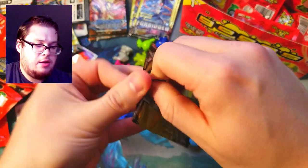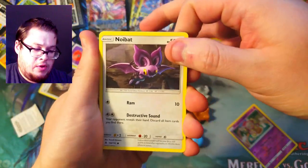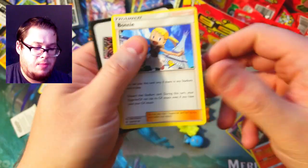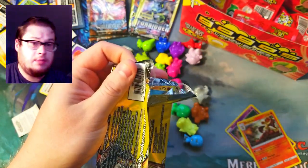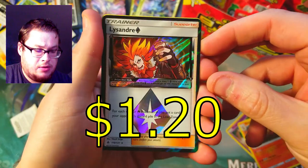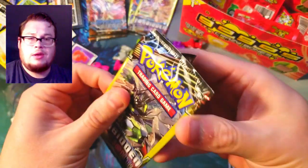We'll crack another one of these and chuck all this off to the side. A Noibat, a Delphox — not reverse, just holographic — pretty nice, that's a rare too, and a Bonnie. We'll do another one since we're getting pretty low on the crazy bones. Rockruff again, and a Lysandre trainer card — pretty neat, that looks pretty sweet actually. I like that holo on that one. Let's do one more, space, why not.